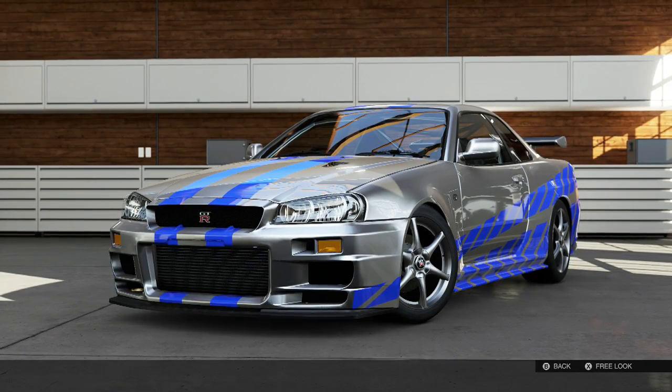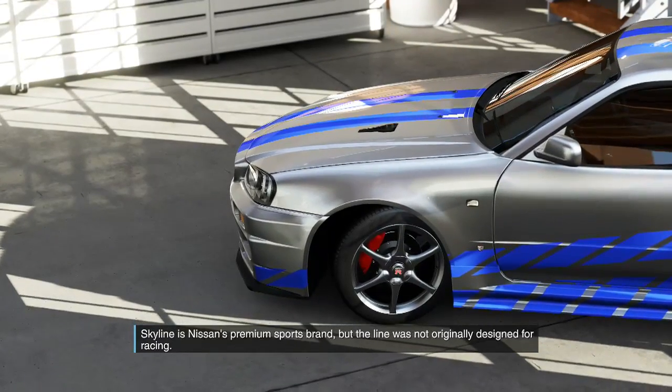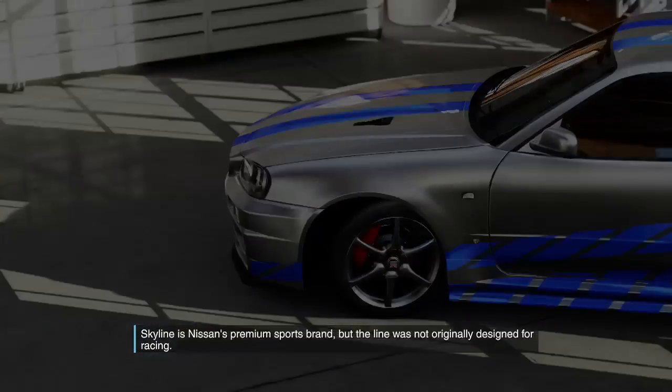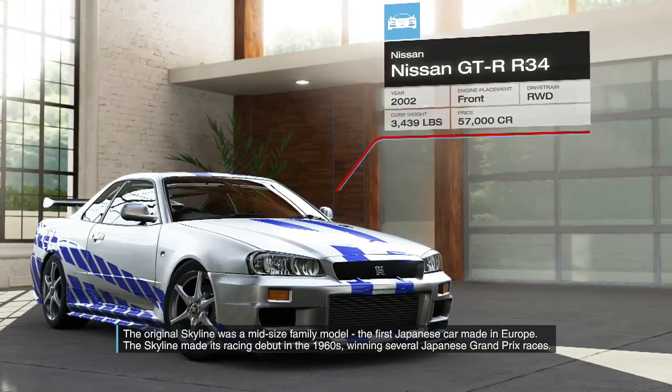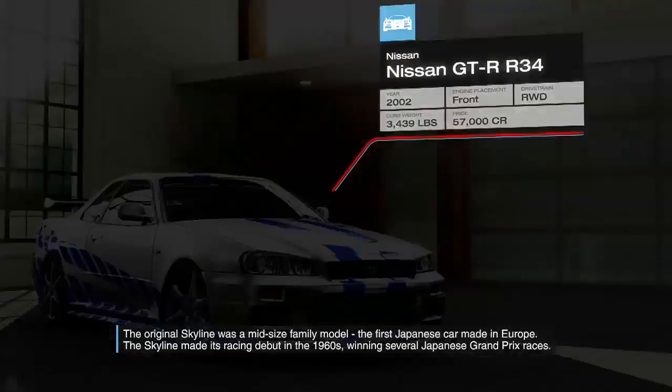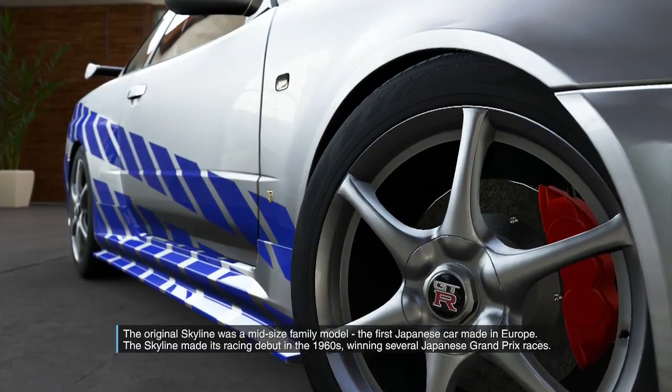So that's it basically. I'll have the link in the description below to the Forza Rewards program. Basically just sign in with your Xbox Live account, then go to rewards and you should see what tier level you are. After that, just click redeem, then go over to your Xbox and you should see a bunch of money in your account.